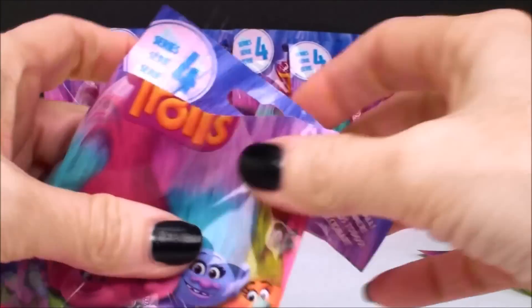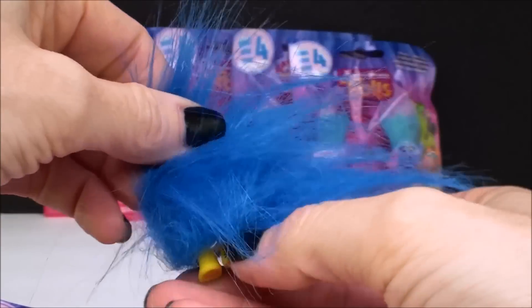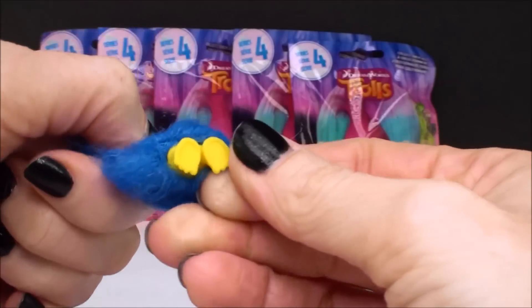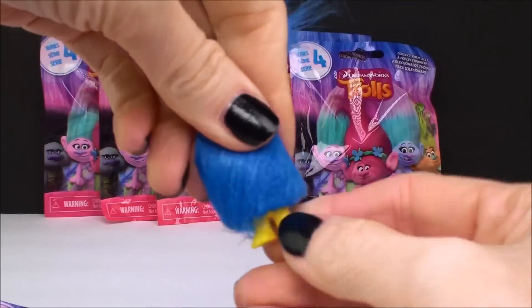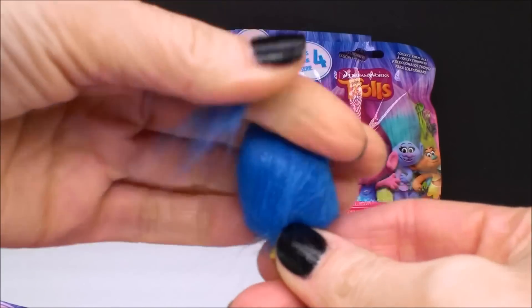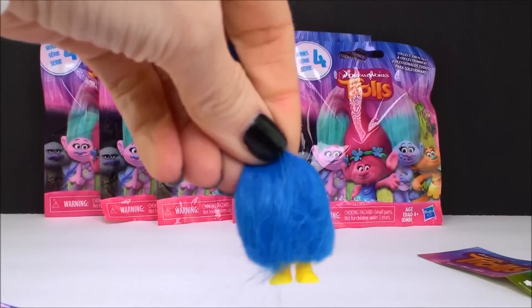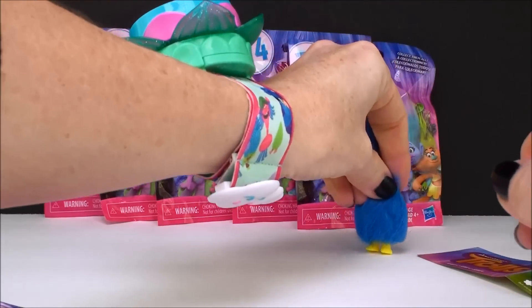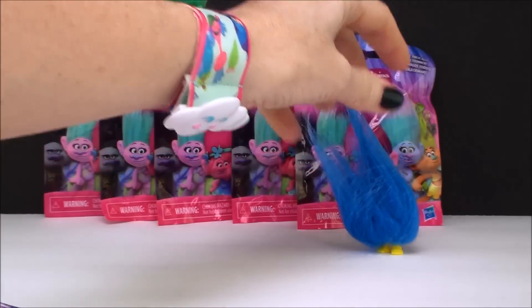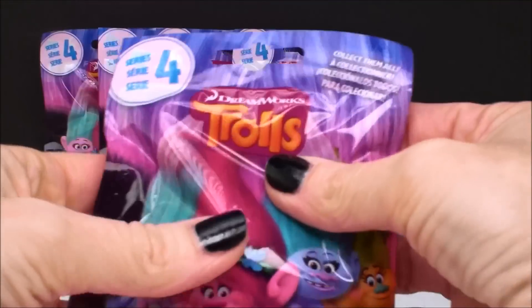It's the new Fuzzbert — the blue one with the yellow feet. So we have Wim, we have Fuzzbert — the blue one from the other collection, the purple one from the other series, and now we have a blue one with yellow feet. It's so nice to see new characters. I just love this.